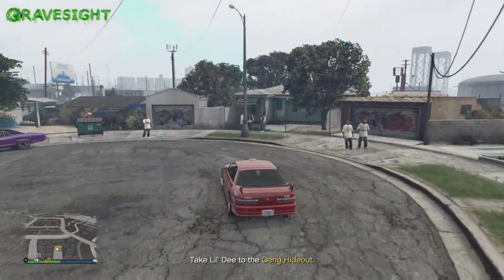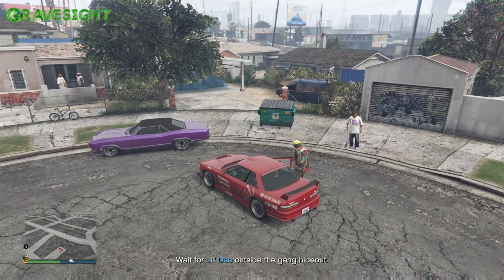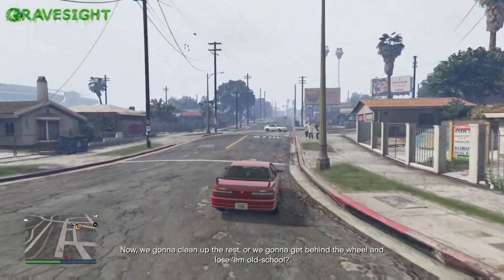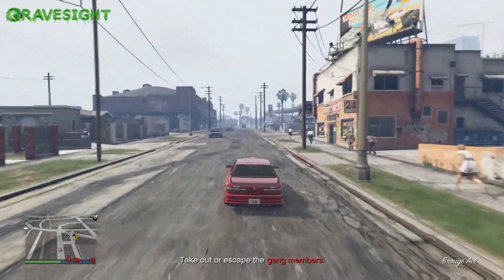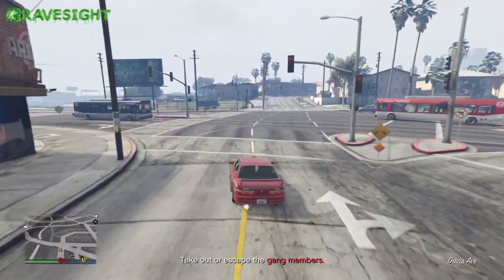We're going to head over to where the Ballers are. He's going to go into this building, you're going to hear shooting, he's going to run back out, and then we're going to make a daring escape or kill the enemies chasing us. You can do either — just escape or kill the people chasing you, which are going to be the Ballers gang members.